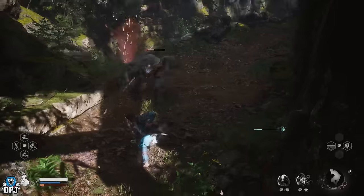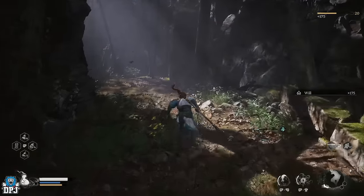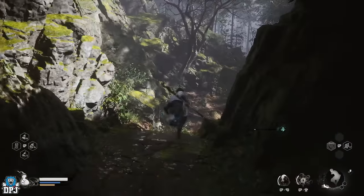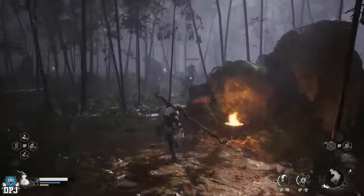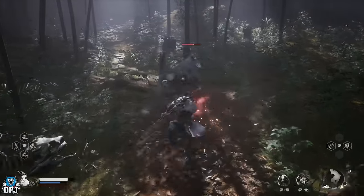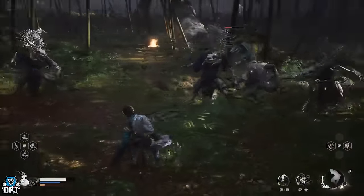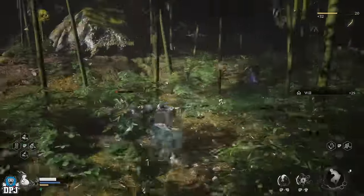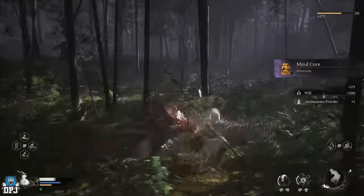Upon taking it out, follow the path shown on screen. You'll find another snake enemy surrounded by smaller soft enemies — those aren't really worth chasing down unless they're in the vicinity of your fight. You get about 30 will per small enemy, maybe a little more, but there's no point running around the area for them. It's more efficient to just reset the farm after taking out the 4 snake enemies and repeat — that way you get more will and more chances at mine cores.